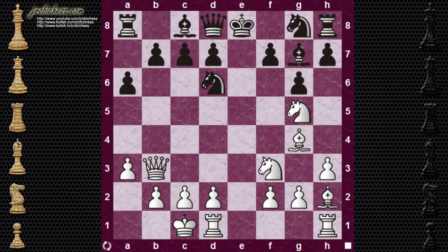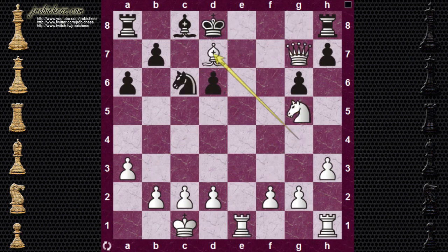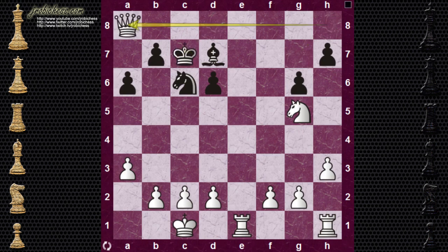In this position, go ahead and pause the video and see if you can find a way to remove the defender and score some material. In this particular line, it's bishop takes on D6. Now all of a sudden we've got two attackers on the pawn on F7, one of which is a queen. So if the bishop is taken, it's just checkmate and game over. If we go back a couple moves and try queen takes knight, which removes the threat from F7, we get into a line where a lot of material drops off the board for black, and there's pretty much nothing that can salvage this position.